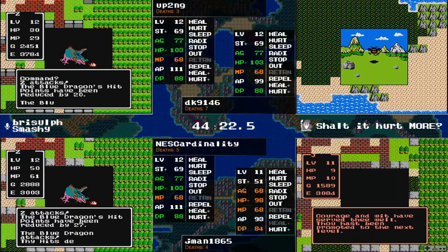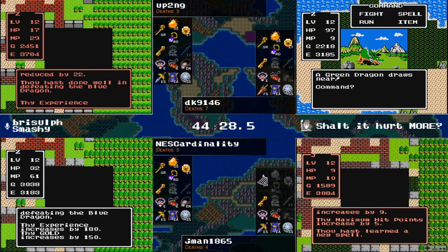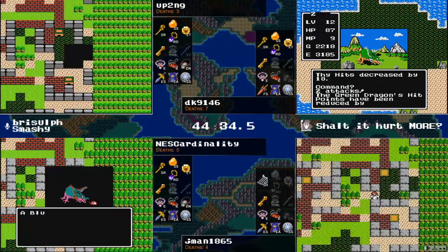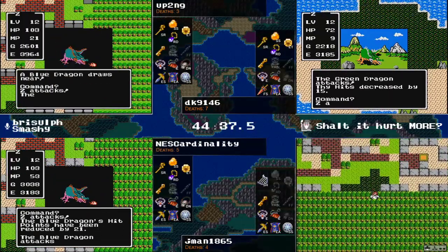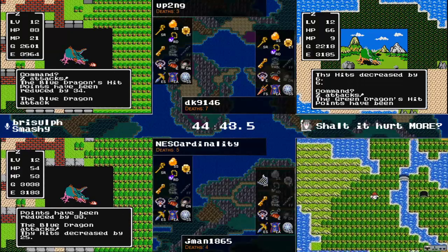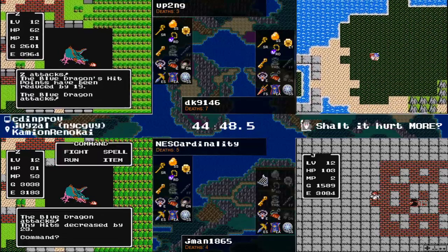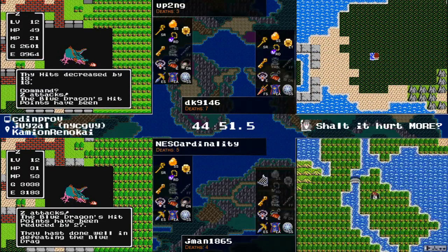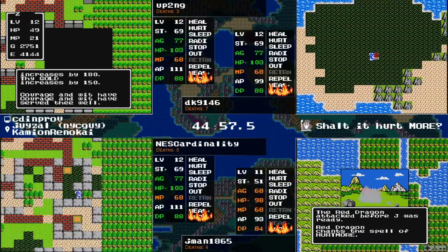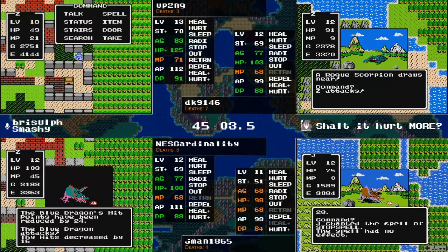Jman gets it done — level 12 in the chamber for jman. Level 12 also had Heal More — yep, that is a level. So right now up2ng in control of our four featured racers of the weekly randomizer race here. If you're enjoying what you're seeing, be sure to check out the tournament that starts tomorrow. Jman finds the Jerk but doesn't have the stuff to do the thing with — of course not, why would you ever get that on the first try?